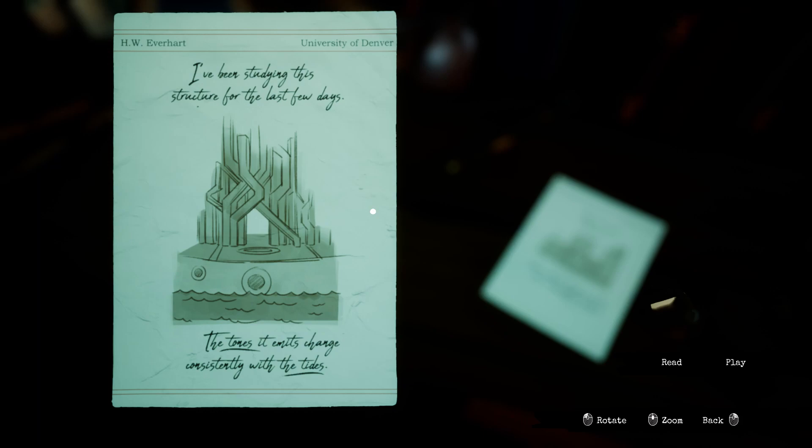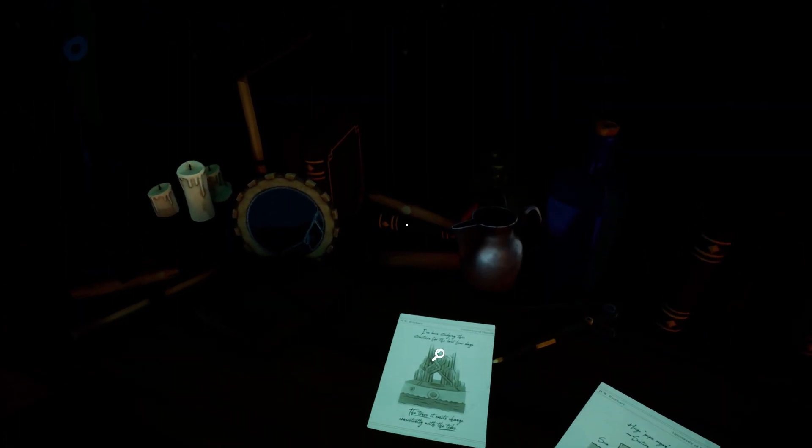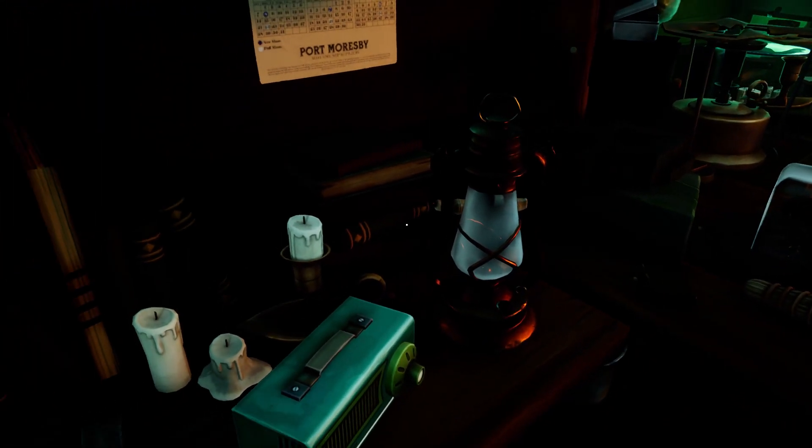'I've been studying the structure for the last few days. The tones it emits change consistently with the tides.' Oh, so the tides change the tones — not the other way around. 'How can someone build something like this out of stone?' Huge pipe organ. The sea is the basal structure — waves push air through the carved stone tubes creating different sounds. Good pipe organ, good to know.